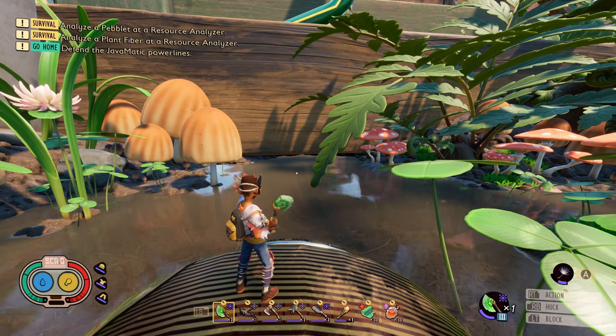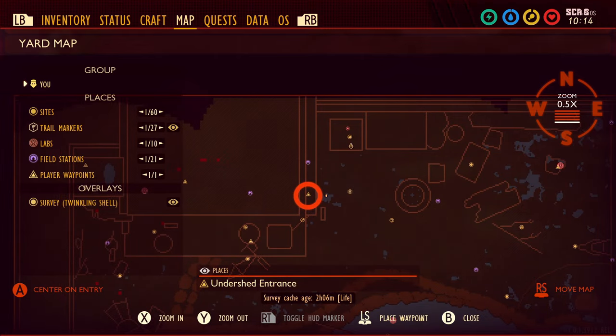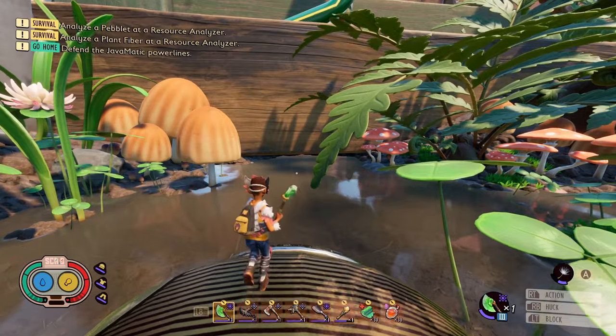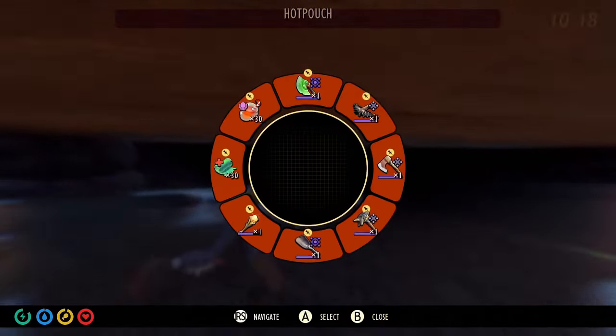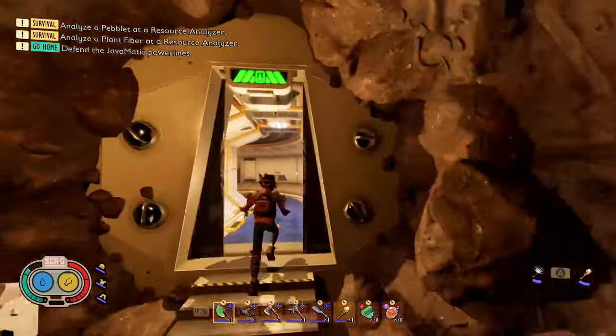Now let's head to the undershed and hunt the scarabs. I'm right outside the entrance of the undershed. Pulling up the map, I'm located right here — here's the undershed entrance, and I'll be heading over to the scarabs. First let's head to the undershed entrance and continue the path.